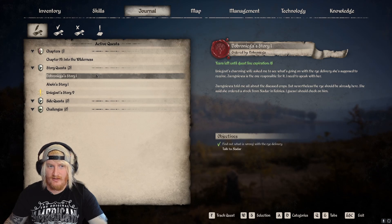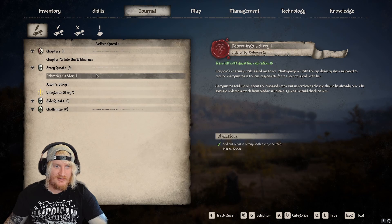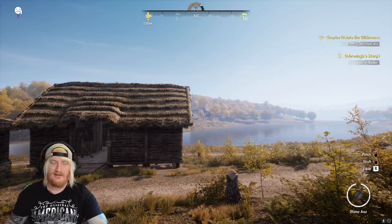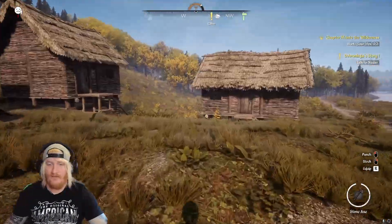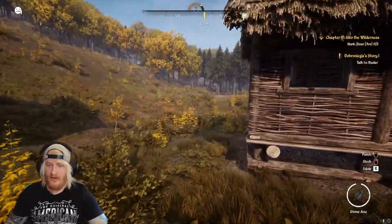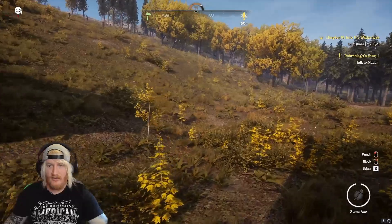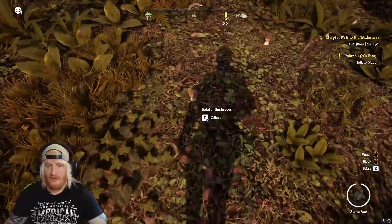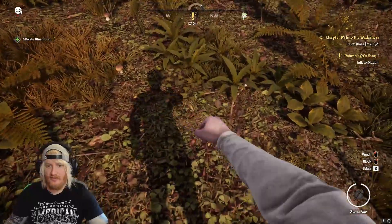What's this? It's Dobrinigirs. Story one — talk to Nadar. This was miles away, wasn't it? 1,200. We're going to go on a mooch over this way. Talk to Nadar. All these mushrooms — look, just so close as well. You can just fill the chests with these and everyone will be all right.